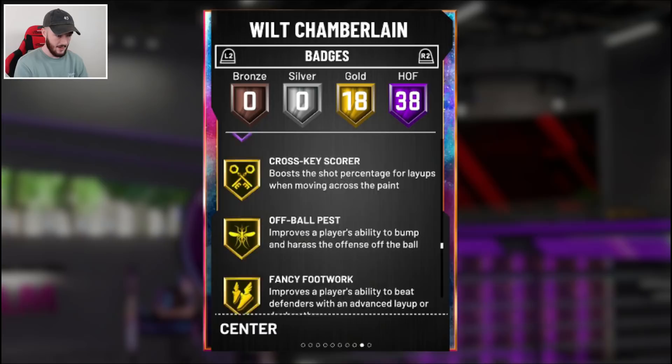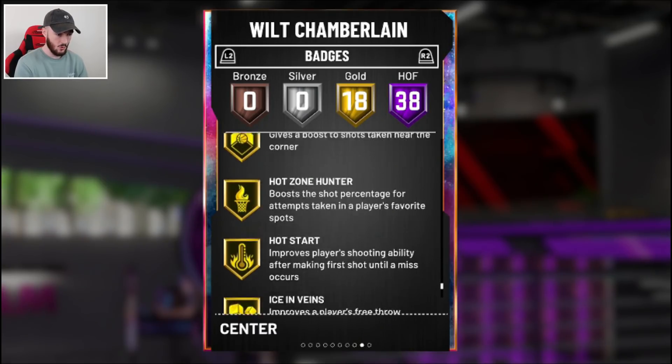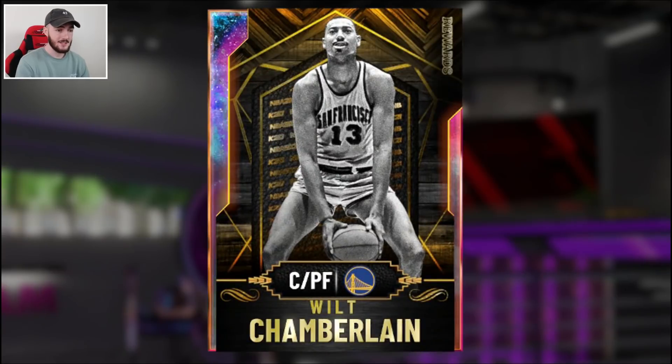Pretty nice Hall of Fame badges in the gold. I think he has quick draw in the gold. He's got dimer, quick draw, corner special. No range, but that makes sense. Those are Wilt's stats, which are pretty good.